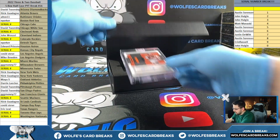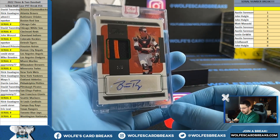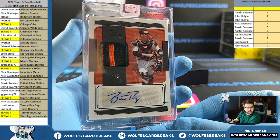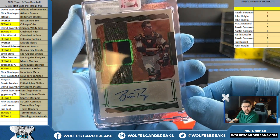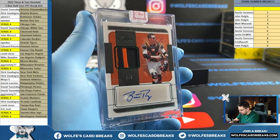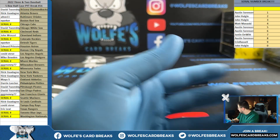Buster Posey up next. Nice hit for the Giants. Buster Posey to 5. GGG Money, Greg — there you go, man. The last autograph to get pulled, the last mag card. You got a nice one — emerald patch autograph, 1 out of 5. Buster Posey. There you go, man. That's a nice one.